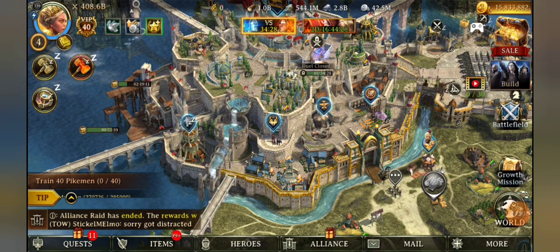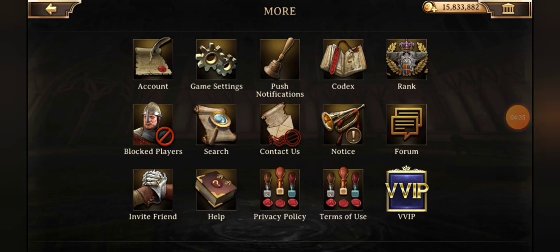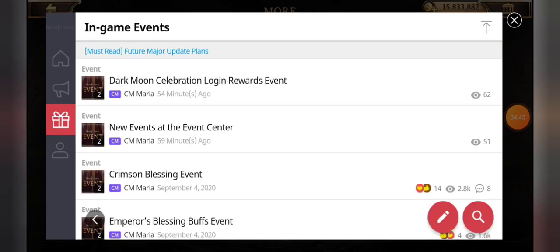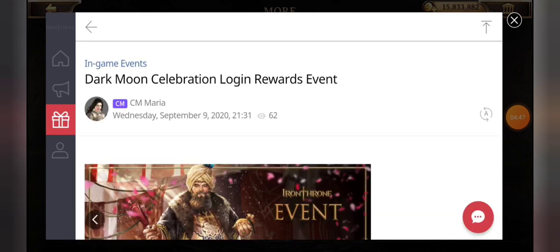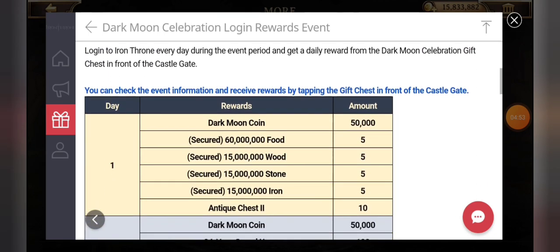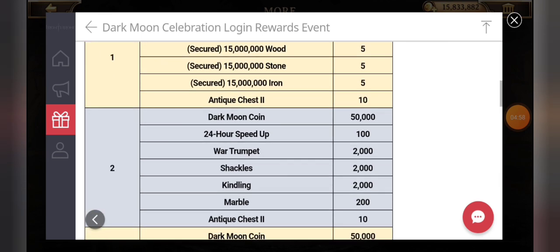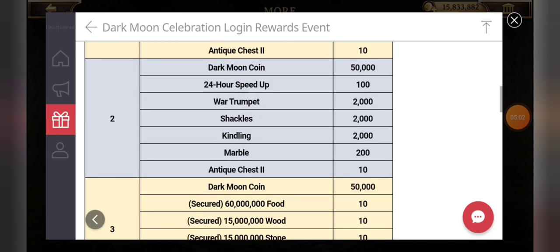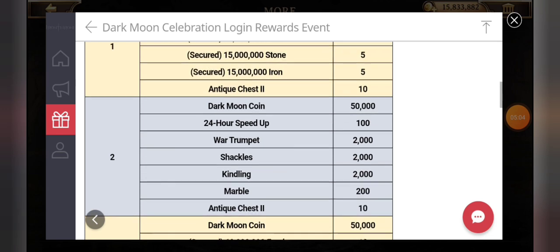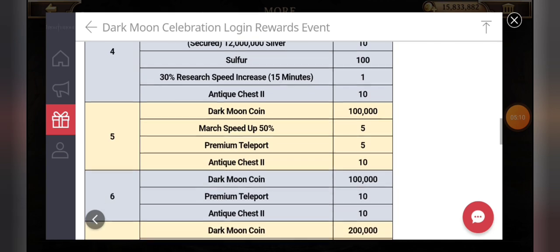At plus 15 enhancement, Mr. Lopin gives a 5,000 damage bonus to tier 3 troops. He's available in the Dark Moon shop, so you'll want to hit all those events and get as many coins as you can, including the new Dark Moon login event. In the in-game events forum, you'll see the Dark Moon Celebration login event — starting on the 10th, every day we get Dark Moon coins, resources, and antique chest twos, bouncing back and forth with other goodies.